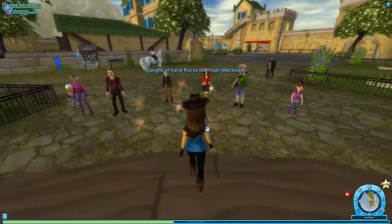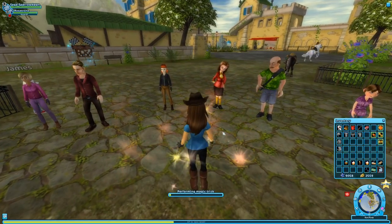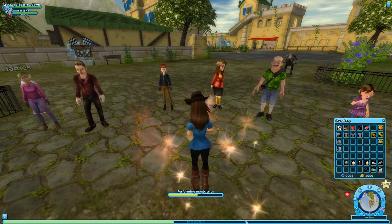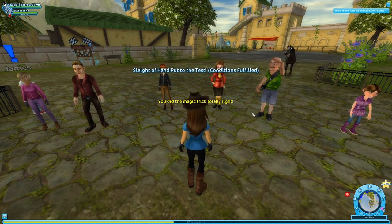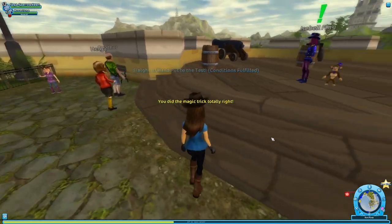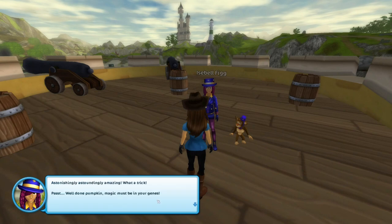They're clapping for me - that's so cute. Please tell me I did it. You did the trick right! I really thought that was going to go wrong. I have a little bit of stage fright standing in front of even that small crowd. Isabelle says: 'Astonishingly, astoundingly amazing - what a trick! Well done, pumpkin. Magic must be in your genes.'